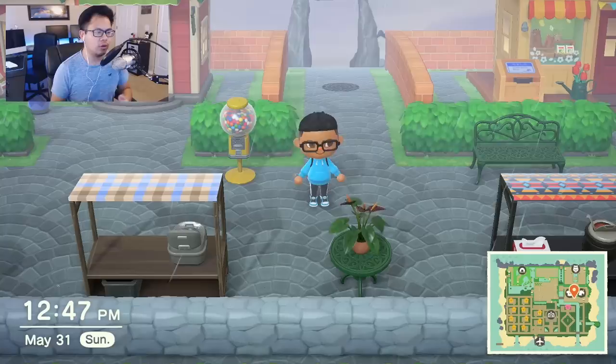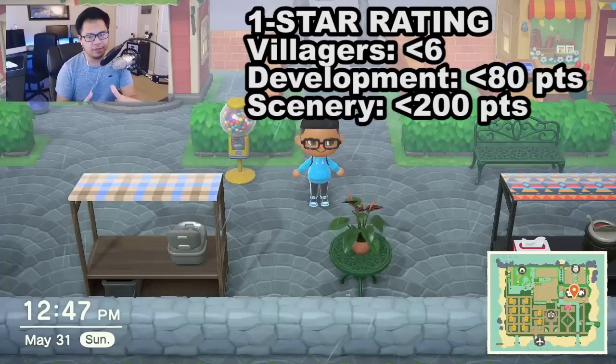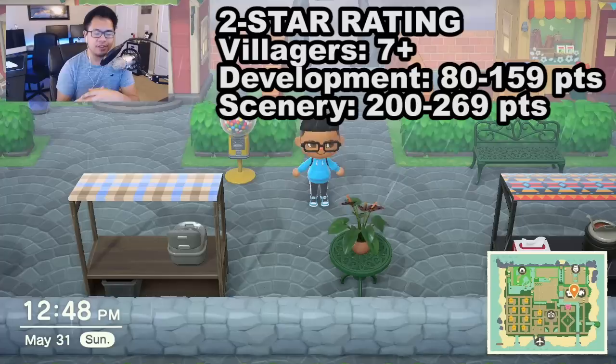Each of these things is assigned a different point value, which we'll go over shortly. First, let's go over how many points in each category you need to get a specific rating one through five. A one-star rating is the base rating — that means you have six or fewer villagers including yourself on your island, less than 80 points in development, and less than 200 points in scenery.